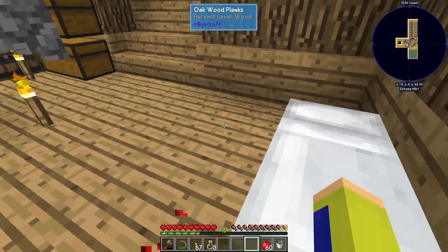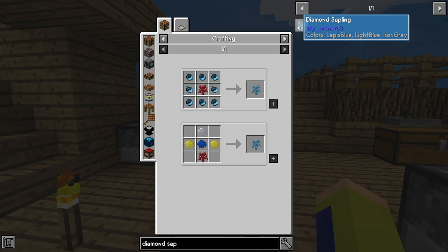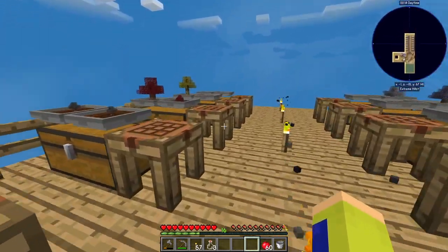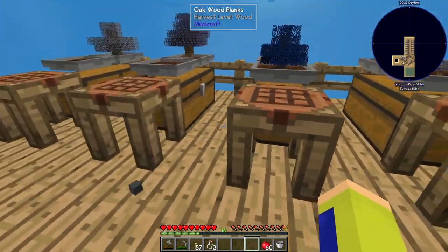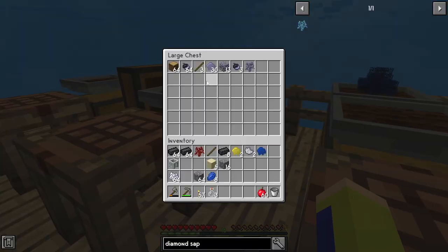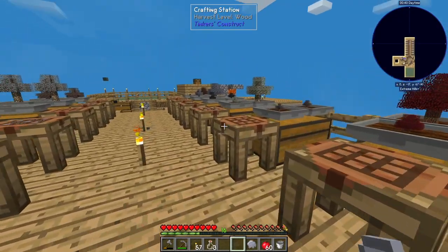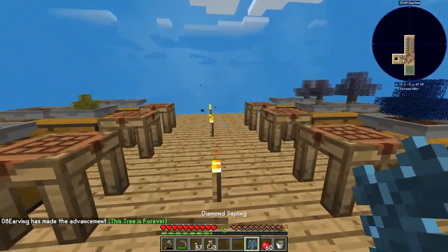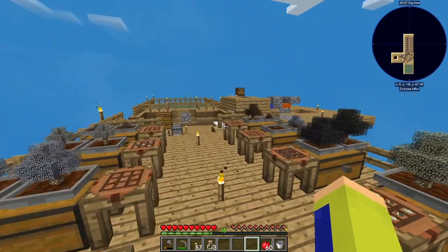We have one last sapling to go — the diamond sapling. To make it we just need lapis, gold, silver, and a redstone sapling. So: two gold, one lapis resin, one silver resin, and a redstone sapling. I grab the silver resin, put everything together — and this tree gives diamonds forever! We have achieved diamonds. We just need to let it grow a little bit and we have achieved diamonds, which is amazing for this episode.